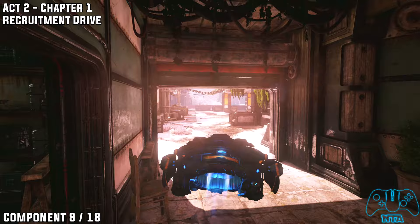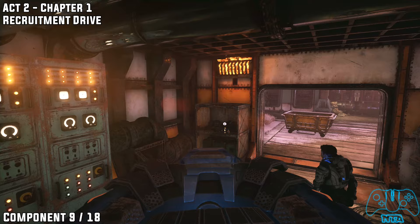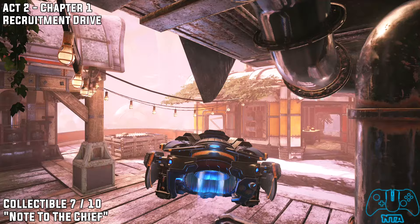Proceed further than before and head into the first building to the left as you leave the area. On the shelf in this building you'll find component number nine. As we carry on, you'll find collectible number seven located in the flower shop.